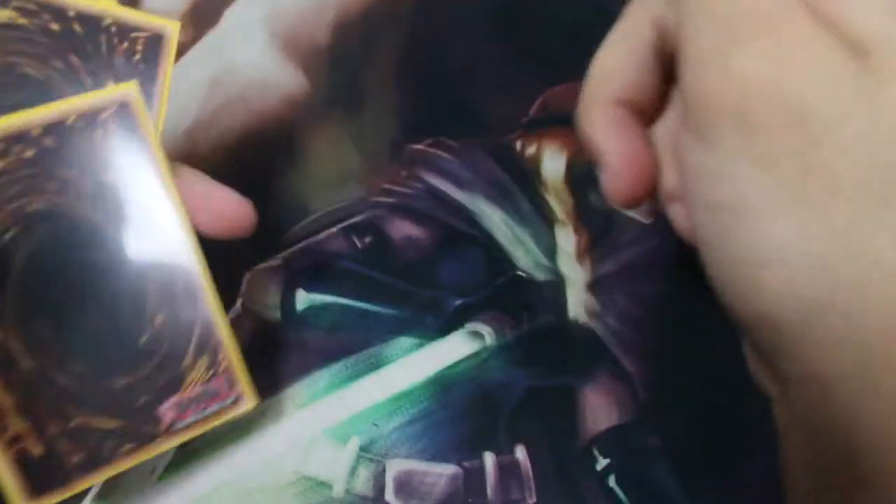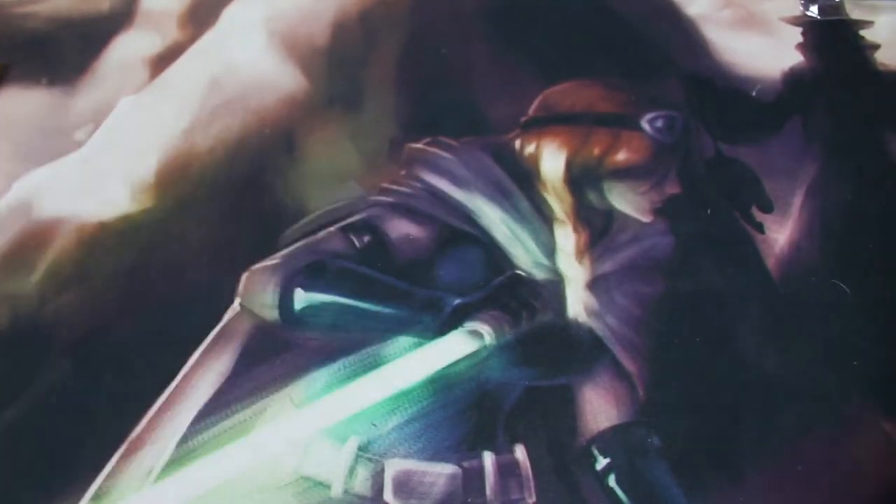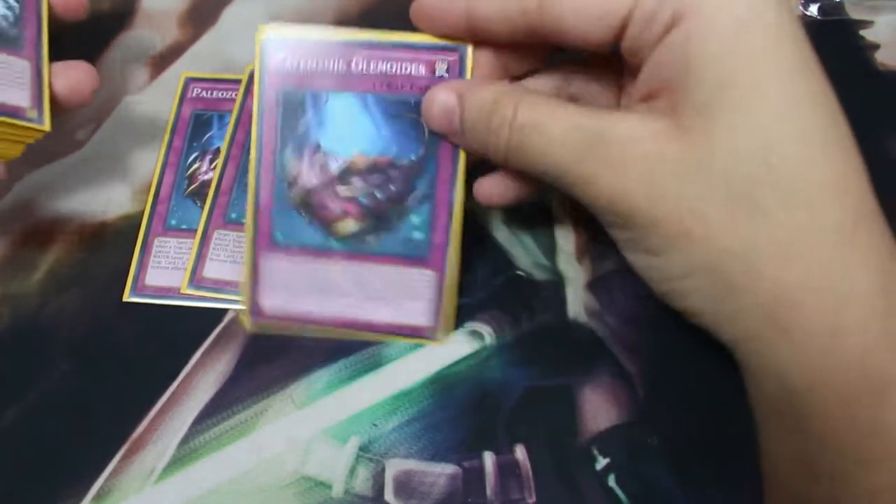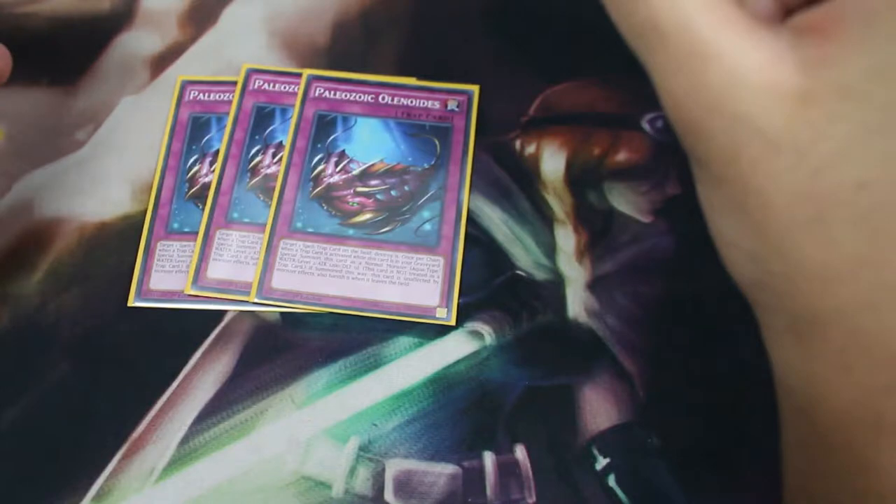I'll probably do an updated profile with my own copies. Don't start getting mad at me for proxying — sometimes I'm a noob, but I know my stuff. Next, for the trap cards: for the Paleozoics, we play two Paleozoic Canadia. This is like the Mystical Space Typhoon for your deck, very annoying. Against Sky Striker you just blow the cards they set, but you have to go first — this deck doesn't work well if you go second.